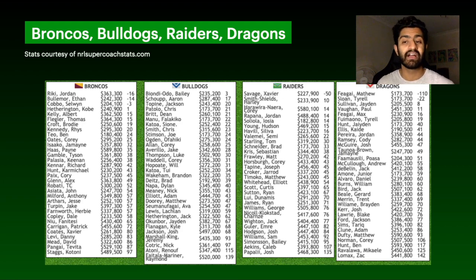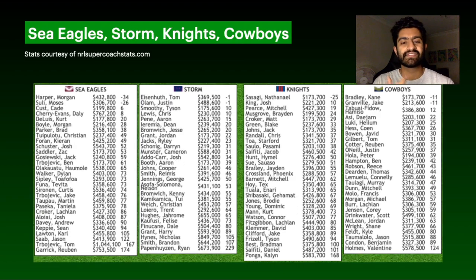From the Dragons, Matt Feaunati has a break-even of minus 110 — a popular cheapie this week. It feels late in the season to go for him unless you have plenty of trades to bring him in and out again as a cash grab. Morgan Harper had a big 141 last week with a minus-34 break-even, but before that most of his scores were in the 30s and 40s, so I wouldn't advocate buying him. Daly Cherry-Evans has a break-even of just 8 at $767k — if you're going to buy him, this is the week to do it.